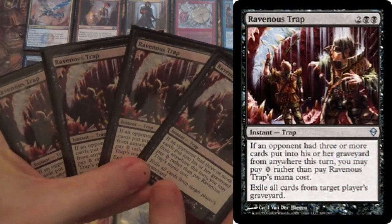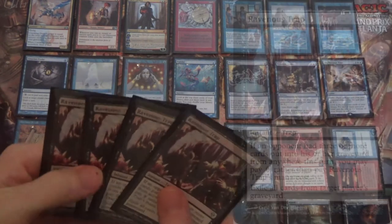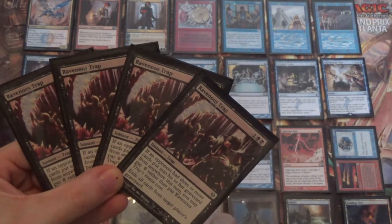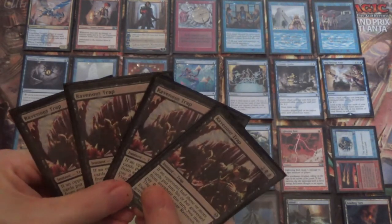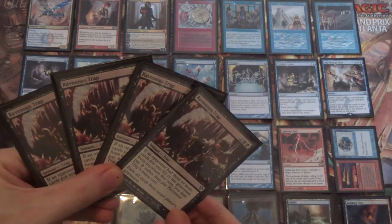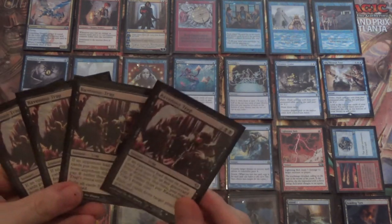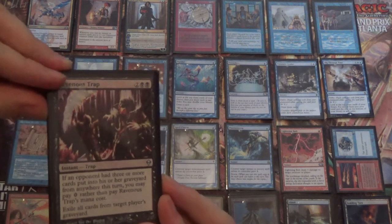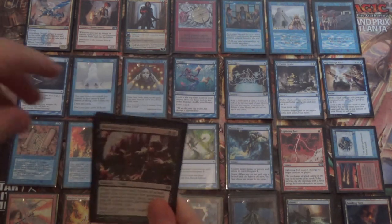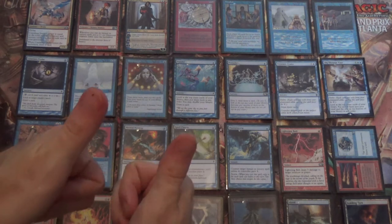And then four Ravenous Traps. Why Ravenous Trap? Because it's an instant, so it fills our graveyard for Crackling Drake as well — gives it a little buff. It's also asymmetric; it doesn't hurt our own graveyard. Whereas something like Grafdigger's Cage is an artifact, Leyline of the Void is an enchantment — this one is an instant. That said, it's temporary and ephemeral against Dredge. It also doesn't do anything against the Hollow One game plan, though you have bigger creatures and a lot of blockers. We're worried about stopping the actual combo itself. But I'm trying Ravenous Trap — feel free to disagree. And that's my Drake's deck.